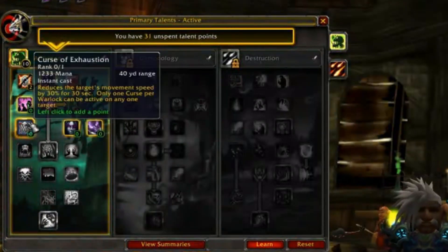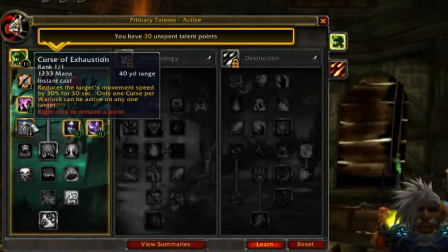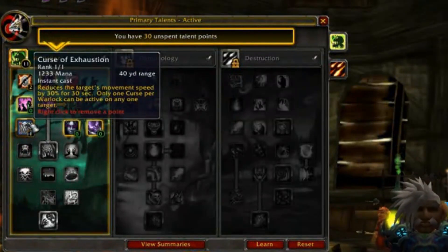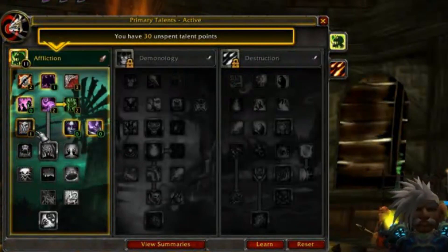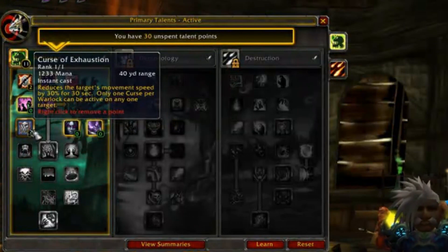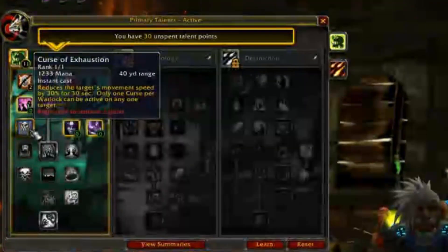Next we have Curse of Exhaustion — this is part of why I don't take Jinx. Curse of Exhaustion is usually what I'm using to catch people and keep them from running away, or to get them off me and kite. Warlocks can kite even better now. Basically, 30% slow on the target for 30 seconds, 40 yard range, low mana cost — it's a great spell all around. If you're an Affliction Lock without it, definitely in the Cataclysm version of PvP, this is excessively helpful in arenas and BGs.